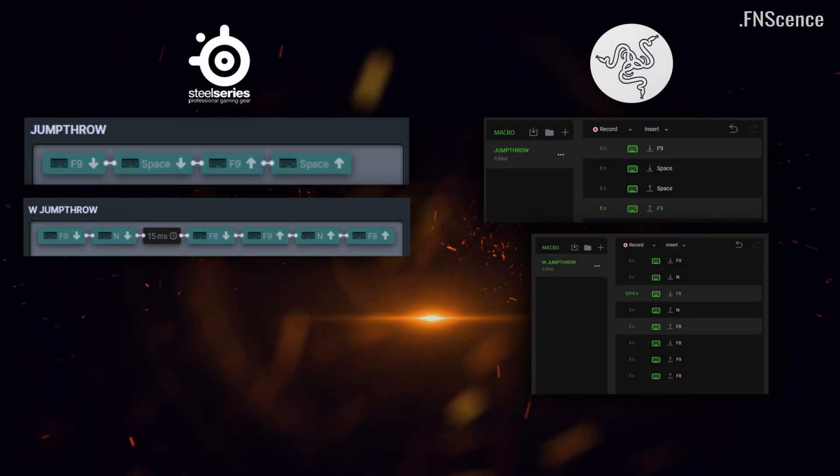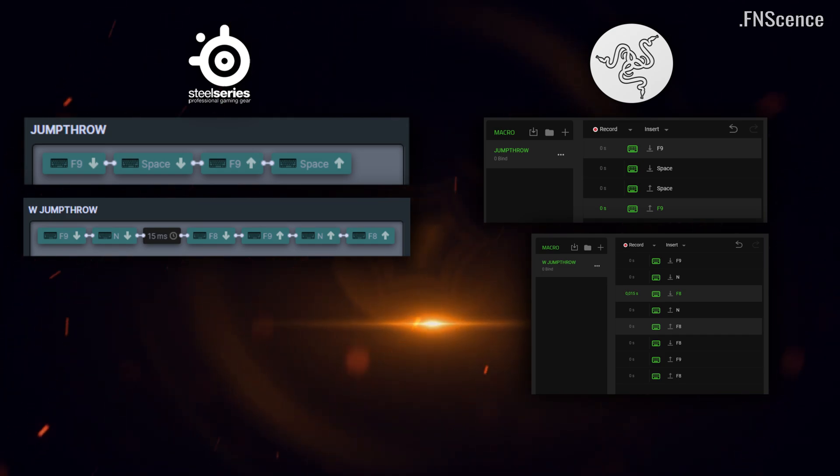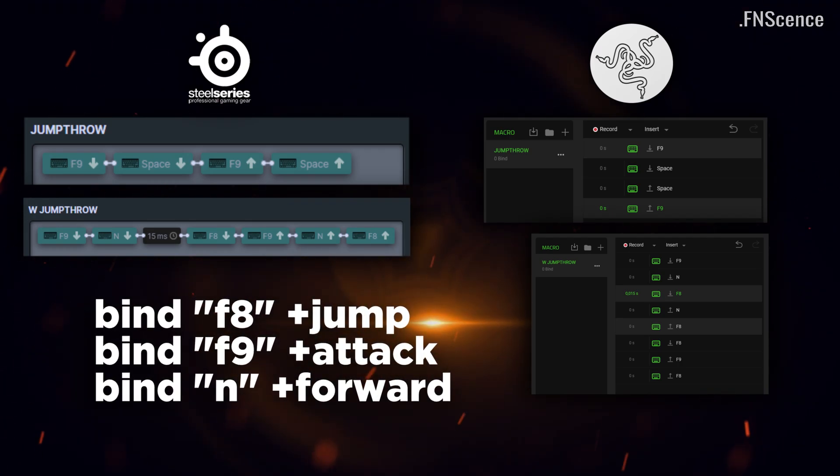I created this Jump Throw and W Jump Throw macro to use post-patch. Here are screenshots from the SteelSeries and Razer software as an example. The only in-game binds you'll need for this to work are the three commands binding jump and forward actions to the respective keys used in the macro.